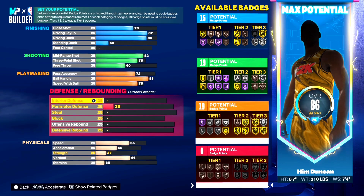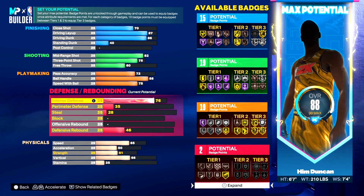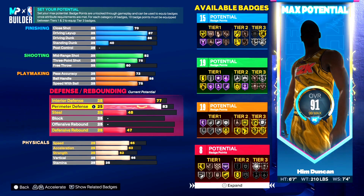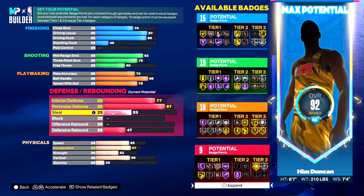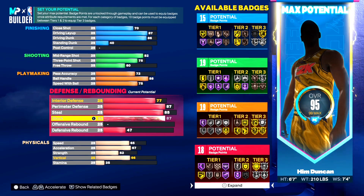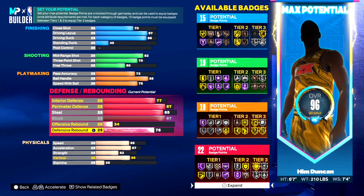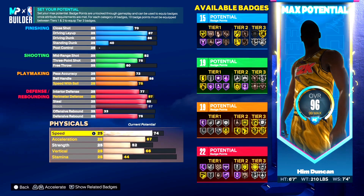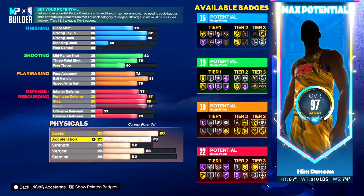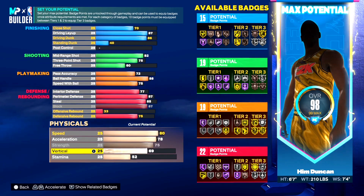Speed with ball goes to 75. Then the defensive category, which is the best category of them all — interior defense at 77. Perimeter defense at 87, which gets you Hall of Fame Intimidator and gold Challenger. Steal at 85, giving you silver Glove — silver Glove is definitely nice. Block maxed out to an 87, and with that 87 block you get silver Anchor on a point guard — that's crazy. Defensive rebound at 75. Speed on physicals to 80, acceleration at 78, strength maxed to 75 so you don't get bullied, and vertical up to 82.